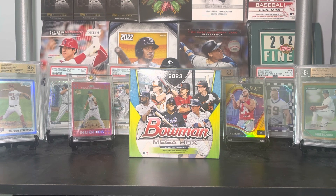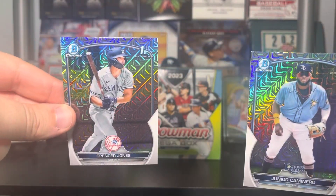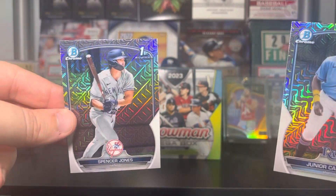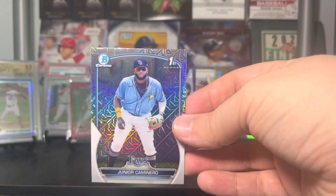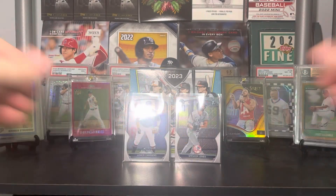Probably the best card of this break is going to be a tie between one of these two. Glad to have this guy for my PC — he's like the next Judge in terms of height — and this guy's been unbelievable in the minors. Let me go ahead and sleeve those two up. I'll sleeve the rest of the firsts up later, but just so you guys get a card of the break, we are definitely going to give it to these two mojos. Hate to pick two, but we're going to pick two because it's my video and I do what I want.